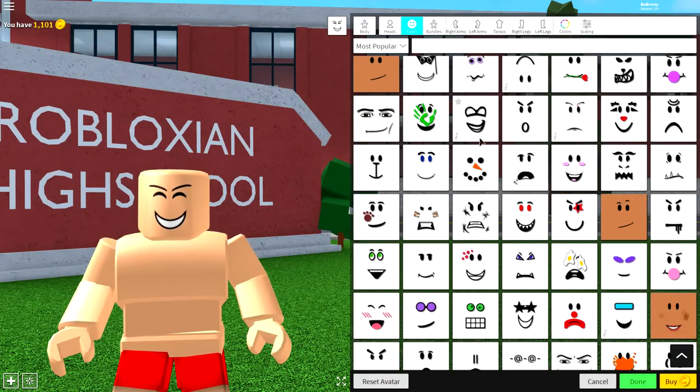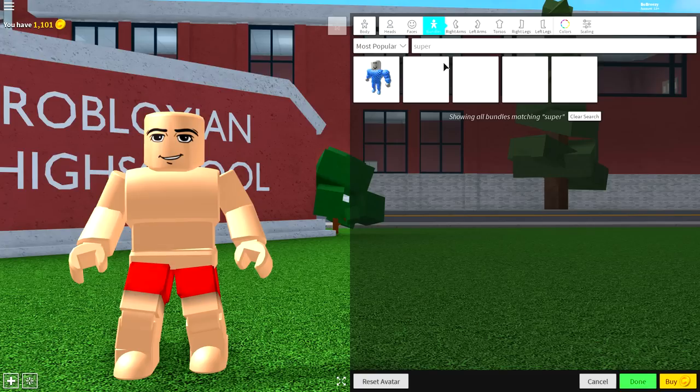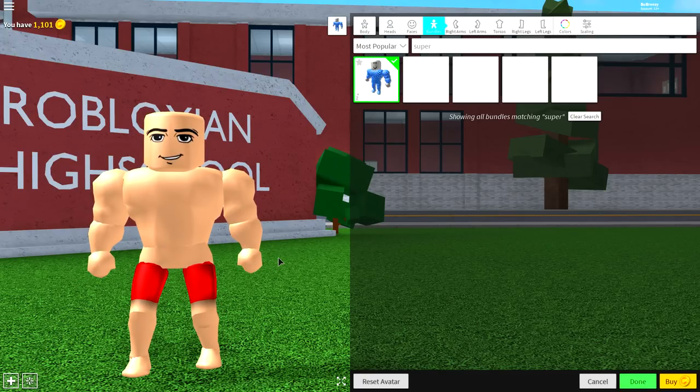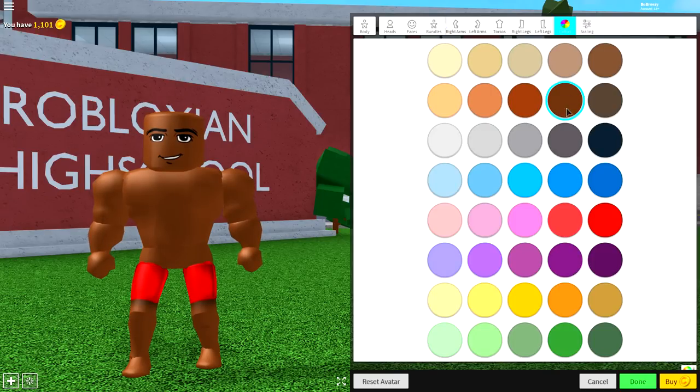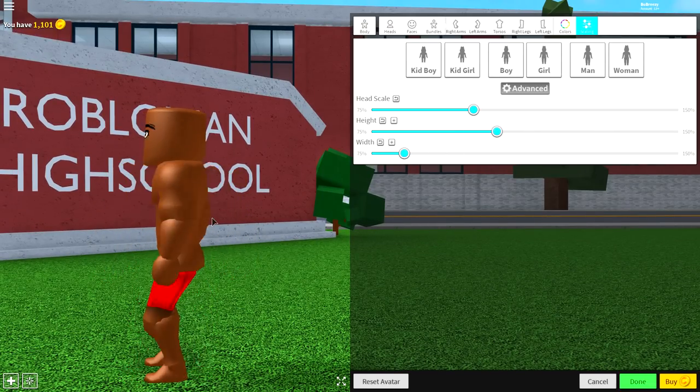Come to the face selection — this is entirely up to you, though I recommend going with the Max face. I know his name is KSI not Max, but this is the closest thing I could find. Once you've done that, come to the bundle selection and search 'super', then equip the superhero body bundle which will make you all muscular, because KSI has been killing it with his workouts recently and he's super big now. Next, come to the colors palette and click the brown color — it's a nice chocolate complexion. Then come to the scaling selection, click advanced, make him slightly skinnier and a little bit taller, because KSI is quite tall.